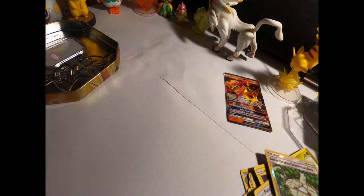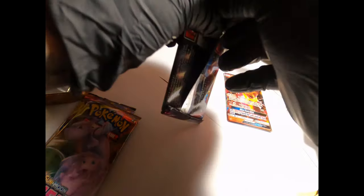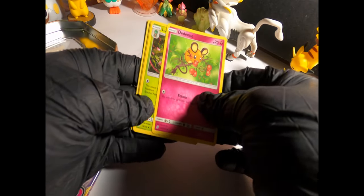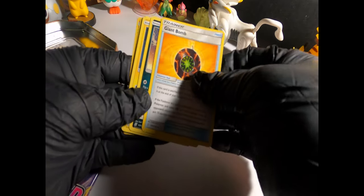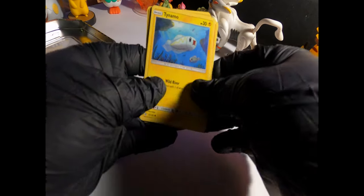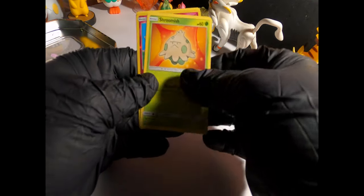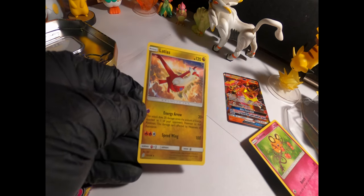I was kind of nervous, I didn't know if we were gonna pull one. Next up we're gonna open some Unified Minds. One down. One, two, three, four. Got an energy, Naganadel, Naganadel — that looks pretty cool. Giant Bomb, Scraggy, Tynamo, a Cubone — one of my favorites — Jynx, Shroomish Reverse Holo, Cottonee, and a Latios Rare Non-Holo. Still amazing artwork, so cool.